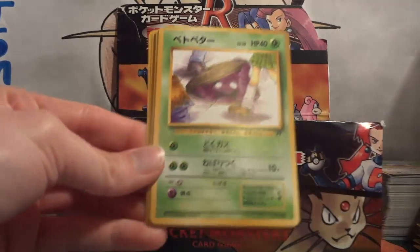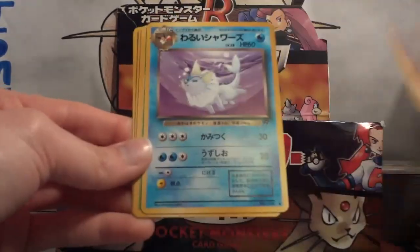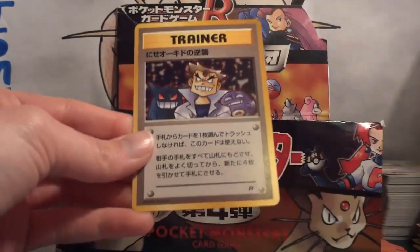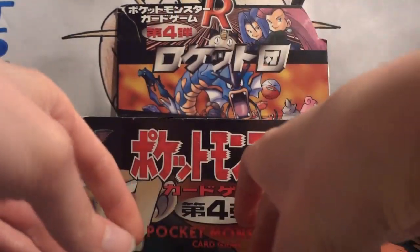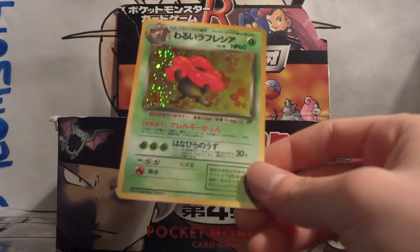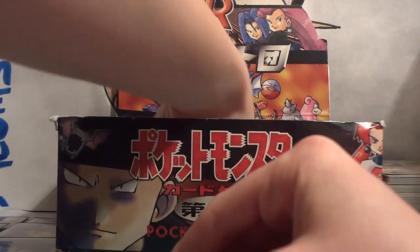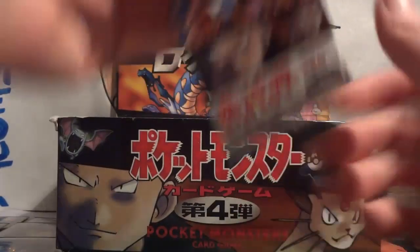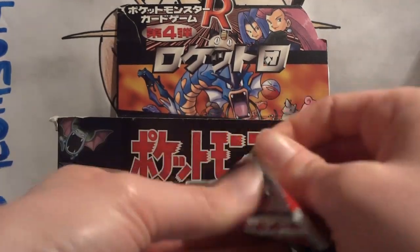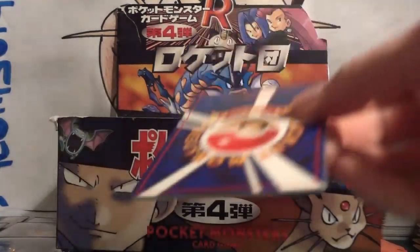Pack 18: Full Heal Energy, Grimer, Jolteon, Goop Gas Attack, Diglett, Vaporeon, Zubat, Eevee, and Impostor Oak's Revenge. And my holo — hey, another Dark Vileplume. This is cool considering I'd only pulled one so far, but that means I need these last two packs to be a Gyarados and a Weezing. And I don't think that's gonna happen. But you never know.